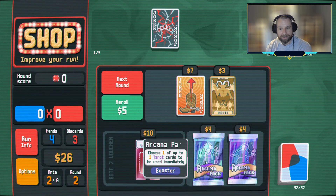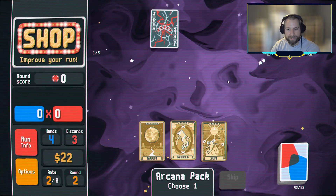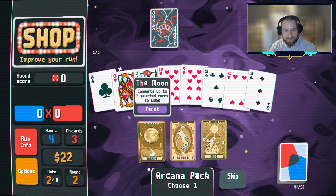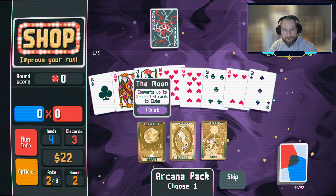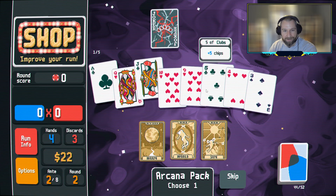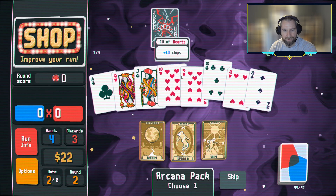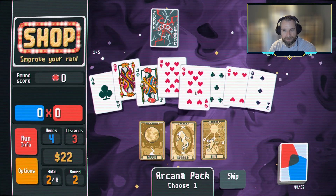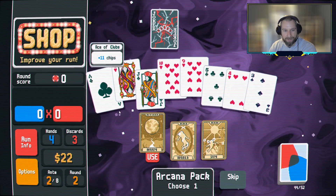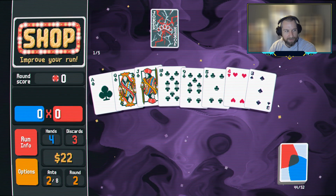We have two Arcana packs down here. We're going to start by cracking both of these — ideally we'll hit some Moneymakers, some Hermits, and then switch back into purchasing the Boots after that. What do we have? Convert to Clubs, Convert to Spades, Convert to Hearts? I guess that ties into our flush thing. Convert to Clubs is going to be slightly better — we're going to be turning three big cards into clubs. Okay, sure, I'm convinced. Feels slightly better.